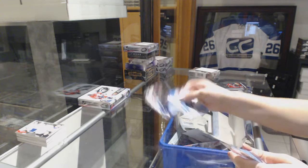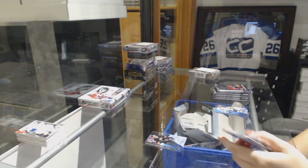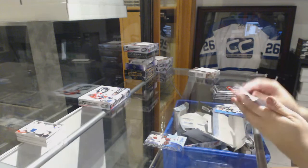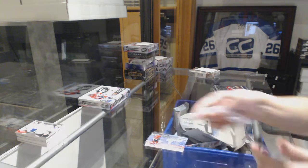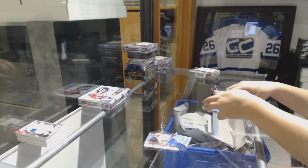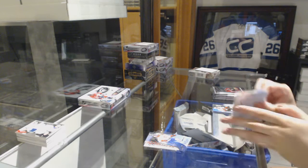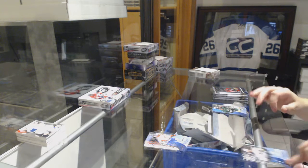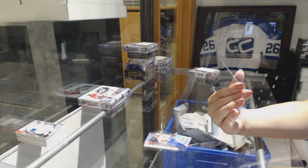We've got a rookie numbered to 19.99 of Jakob Flavin. Numbered to 14.99 rookie of Henrik Samuelson. Global Impact of Artemi Panarin and a rookie numbered to 14.99 of Jakob Delarose. We've got an Ice Premier's rookie, number 53 of 99.